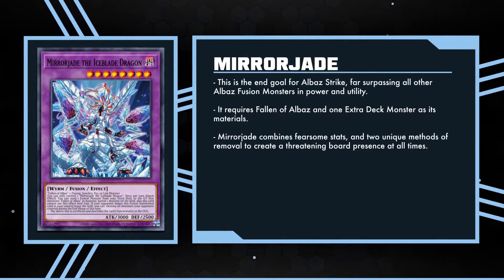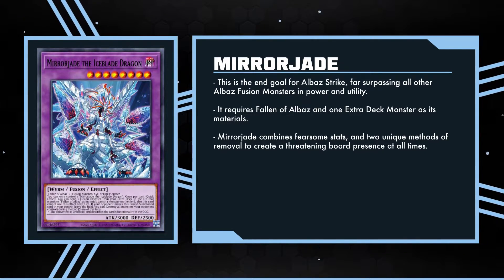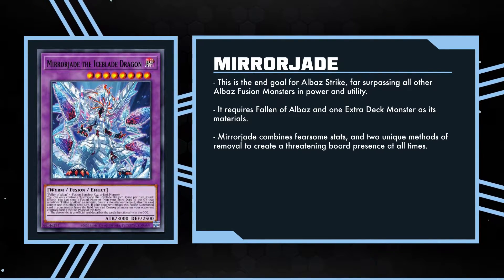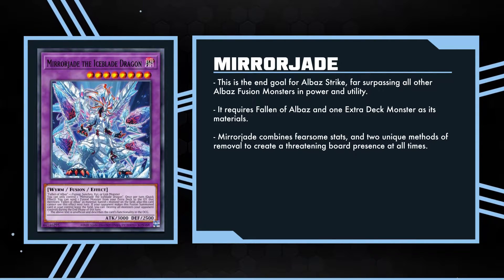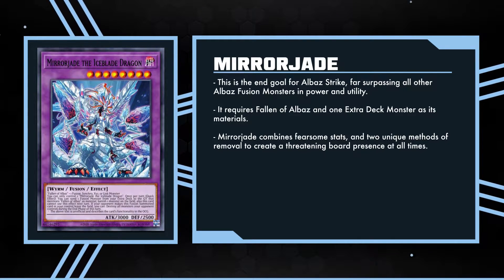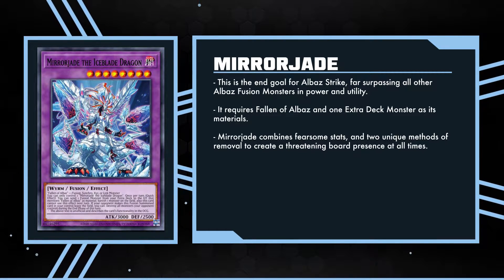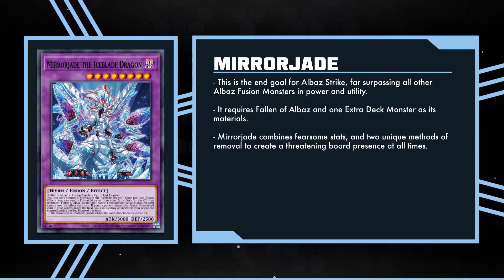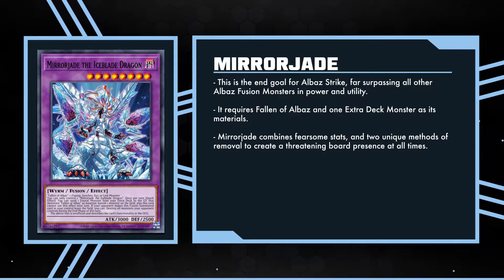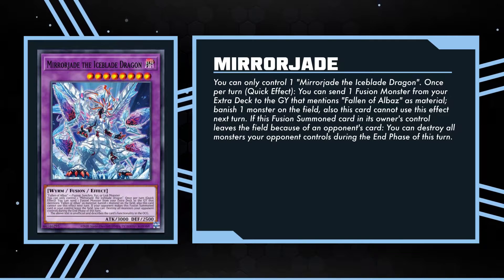The structure deck might be called Albaz Strike, but the real heart and soul of this deck is Mirror Jade the Iceblade Dragon. This frosty and fearsome deck boss is a level 8 Dark Worm with 3000 attack and 2500 defense. It's also a fusion monster, requiring Fallen of Albaz and one Fusion, Synchro, Xyz, or Link monster as its materials. Mirror Jade is an extremely powerful and threatening deck boss — let's read the card.